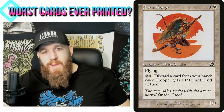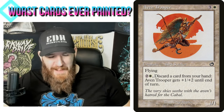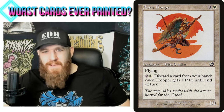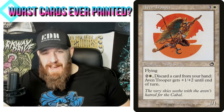Maybe I'm in a Zirda deck — that cost is reduced by two, so it's only one white mana to discard a card and get plus one, plus two. Now it gets a lot better all of a sudden. If I have something that I get a payoff from discarding, it also gets a lot better. If you were in white and playing through that Zirda scenario, it's not a horrible discard outlet.